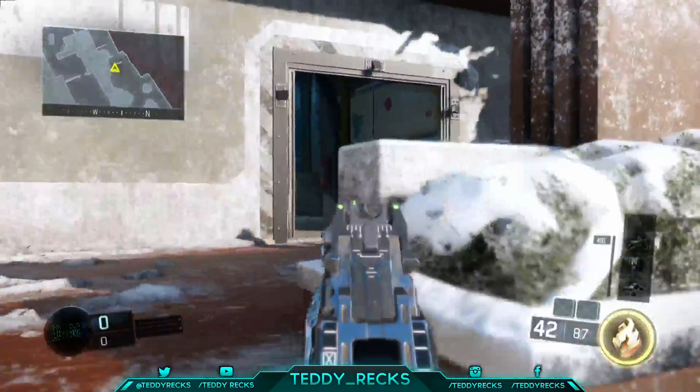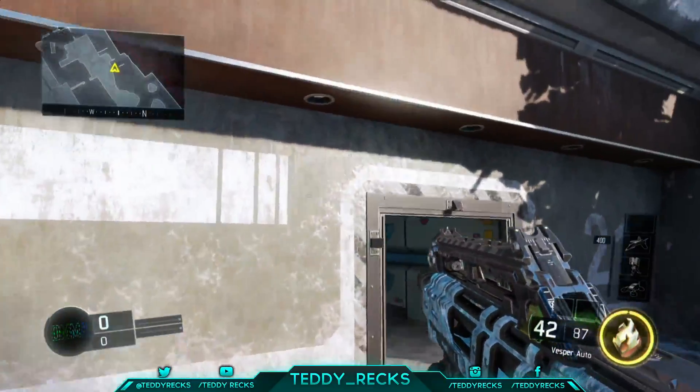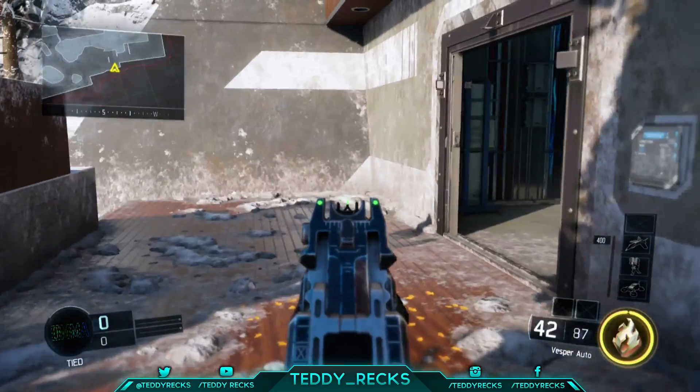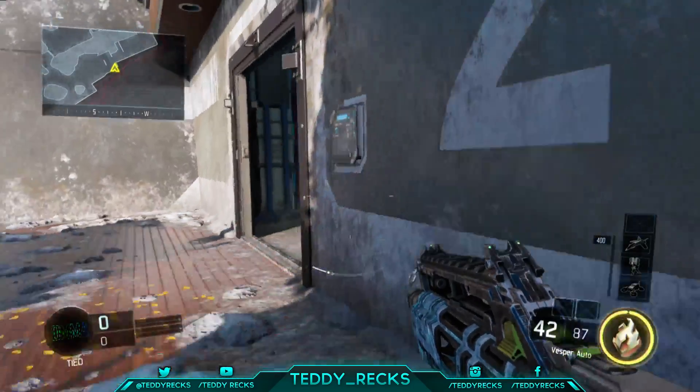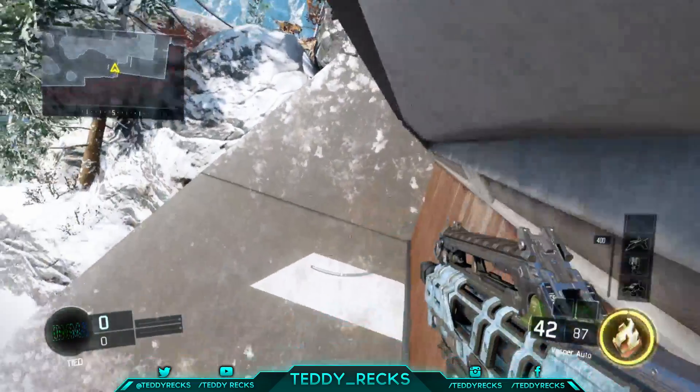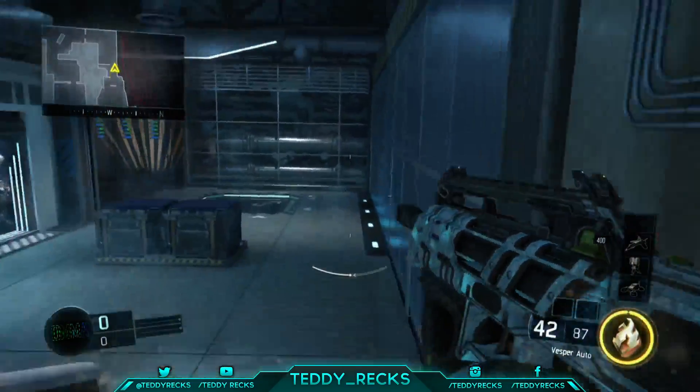Let's just say you're pushing bunker and these kids are stunning you — you can actually wall run this and then go to the other side. So they think you're on the left but you're actually on the right. You could do it back too — let's say you get a kill, just wall run the other way and then you'll be on the left side. That's a pretty good spot.